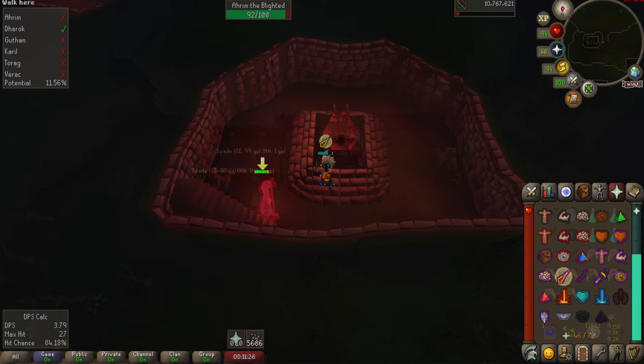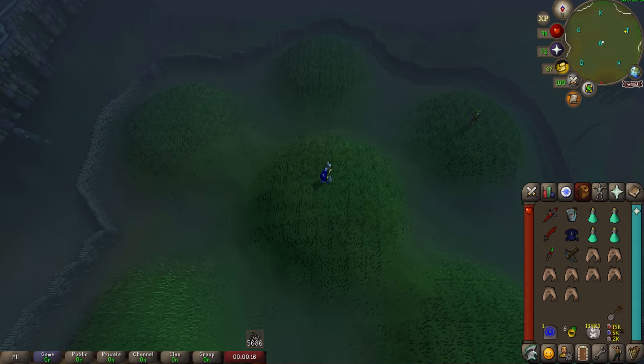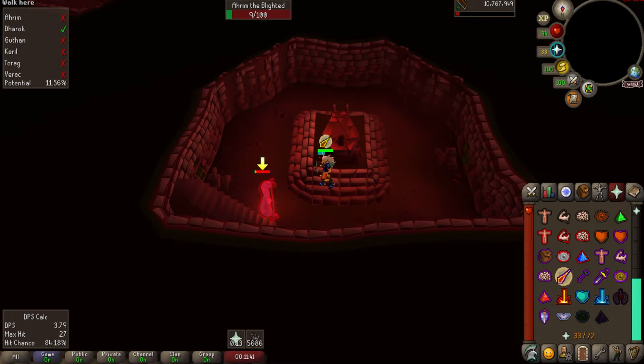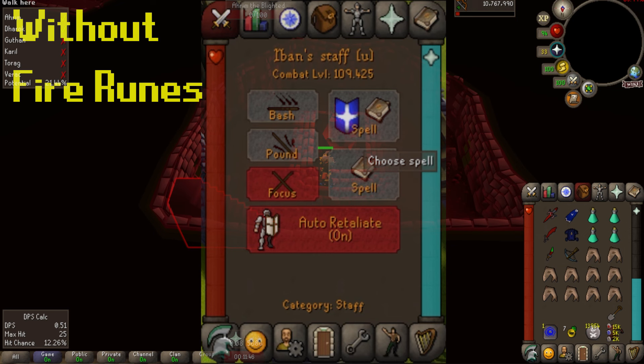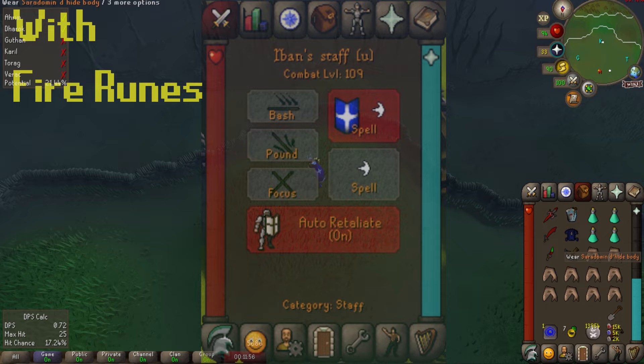The last item you need to bring is a spade so you can dig into the crypts. If you forget the spade, there is a spade spawn in a nearby shack. You will use this spade to dig into each of the Barrows brothers' crypts. One last small inventory tip: even if you are using a tome of fire, still bring along some fire runes, because when you switch out your tome and Iban's staff the game will think you no longer have fire runes equipped and deselect Iban's blast as your autocast spell. Bringing extra fire runes prevents this from happening.